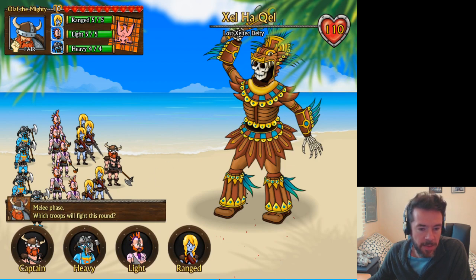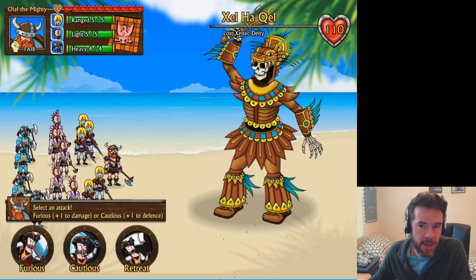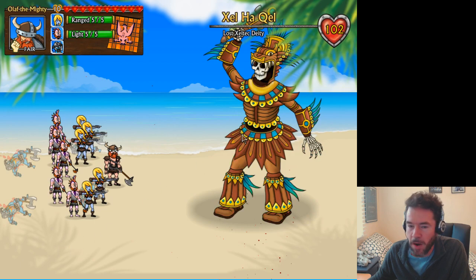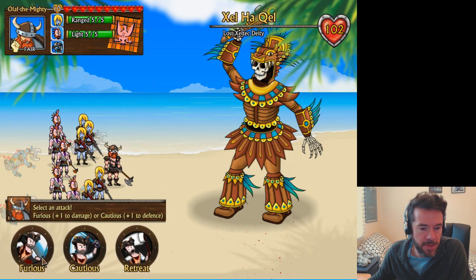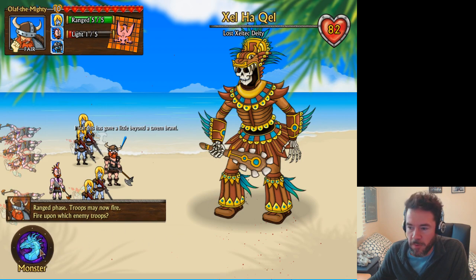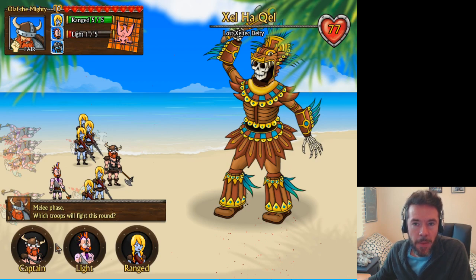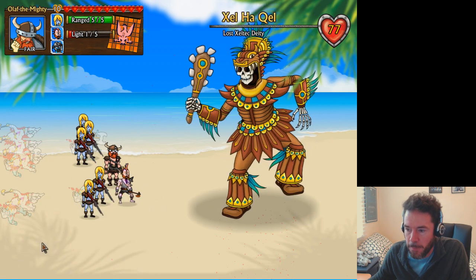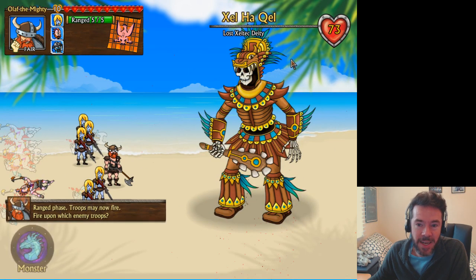We choose some troops to attack this round. We'll try with our heavy soldiers — furious attack, because we know they only get one shot at this. They did a little bit of damage but they all died. I've added some fun speech text to the game now as well. Now we'll try with our light troops — furious attack. They did a bit of damage, which is good. I haven't put spells in the game yet, but once spells are in, the captain will be able to cast lightning bolts on the giant sentinel as well. One of the light troops miraculously survived, so we're going to send him into battle again.